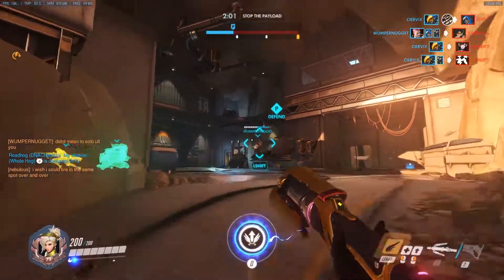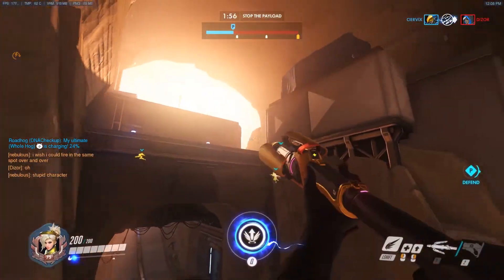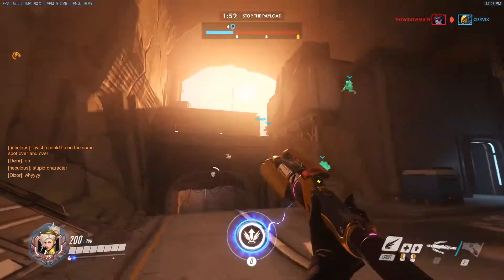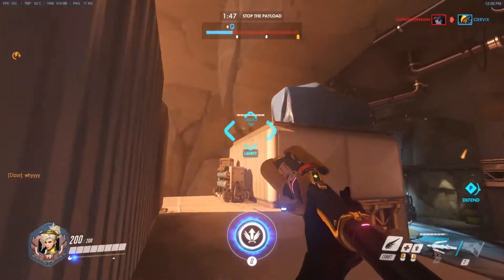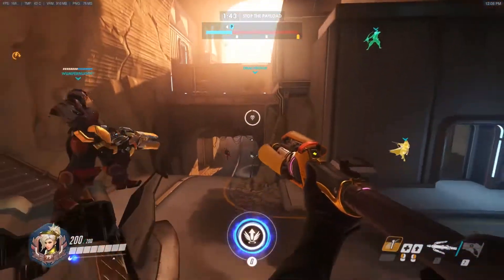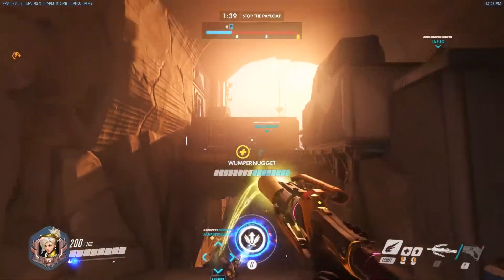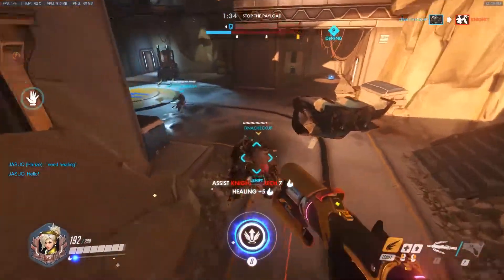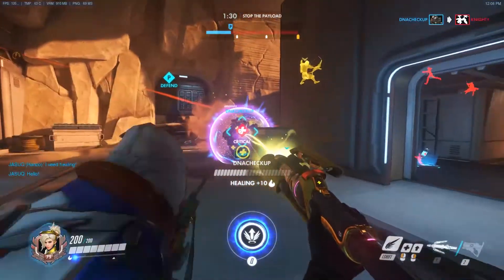A mistake I see a lot of people make is rushing towards a Winston or a teammate that's pushed in too far and is basically going to die — there's nothing you can do, so don't get yourself killed as well. Stay back with your team, let that character die, and hopefully get a res off and save the fight. Also don't be afraid to use your pistol — if there's an occasion where you can shoot down a line of sight and get a few extra percent on your ult charge from doing some damage, just go for it. It doesn't take long to switch back and forth.